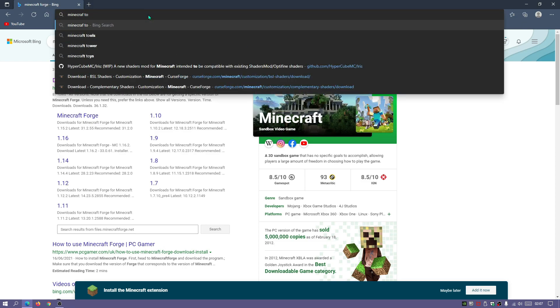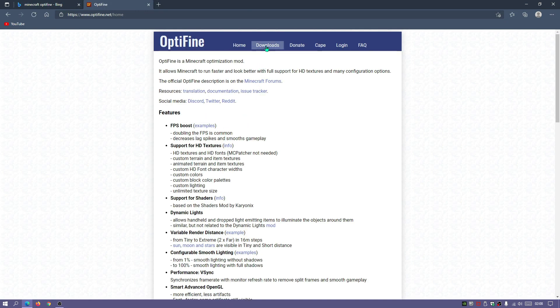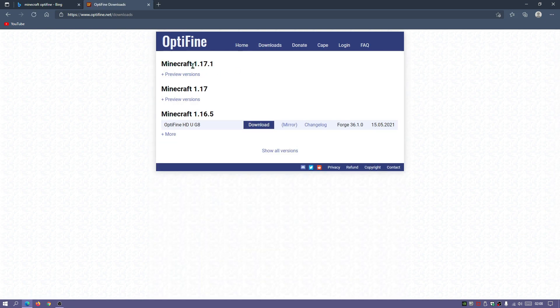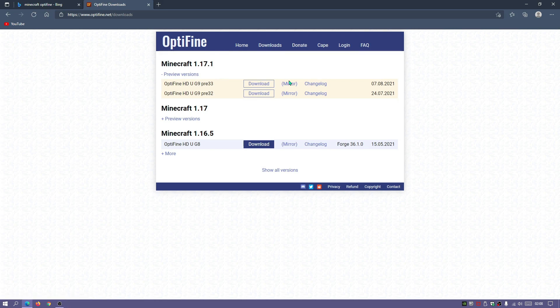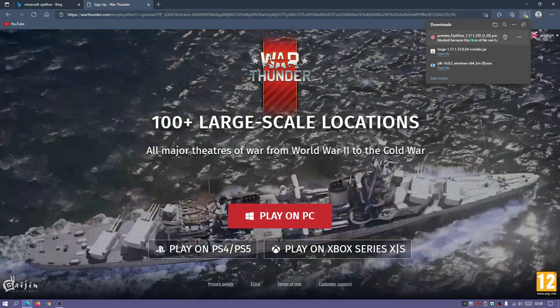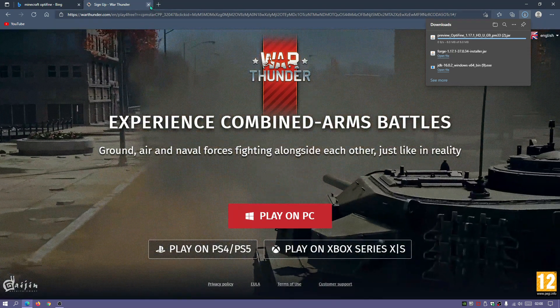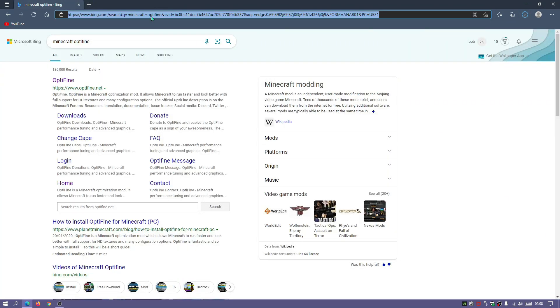The next file we need is the Minecraft Optifine installer. Type in Minecraft Optifine and go to optifine.net, the official Optifine download website. Click on the download section, find Minecraft version 1.17.1, click on preview versions, and download the latest preview version — currently the pre-3.3 release. Click the mirror link to start the download quickly. The Optifine 1.17.1 installer has started downloading.